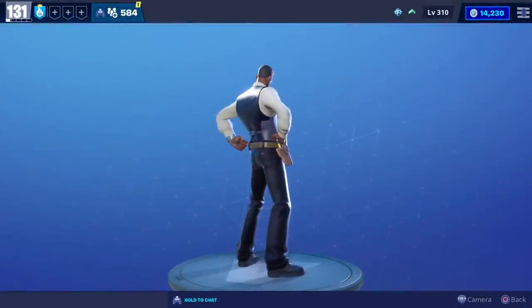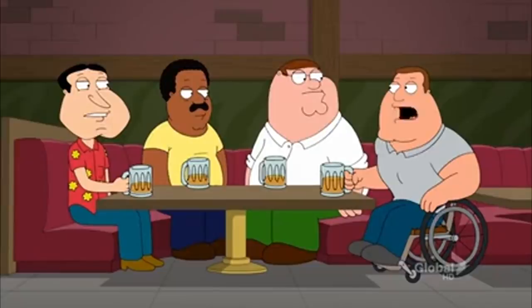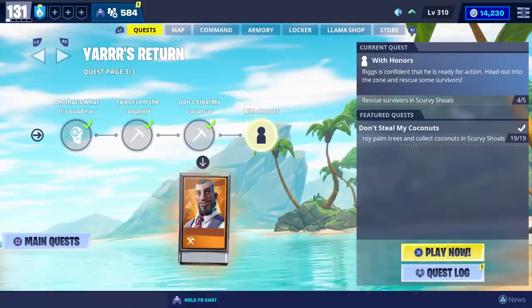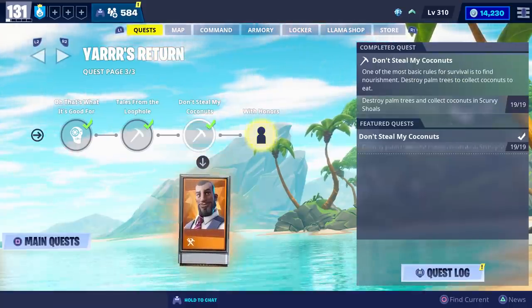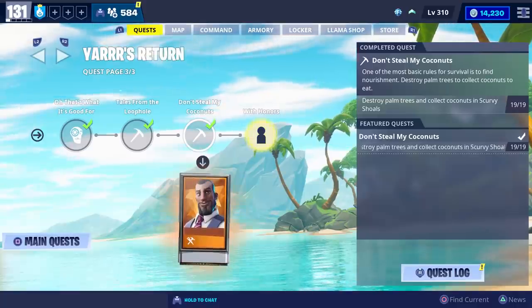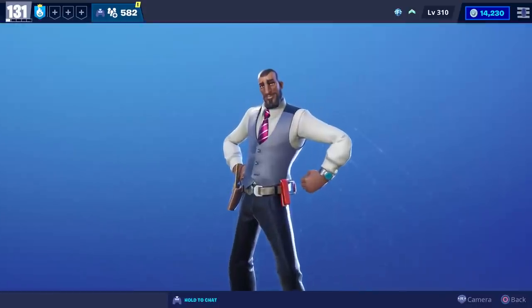For today's video, we're going to get some gameplay with Director Riggs. Sometimes the director has to come on camera. You'll be able to get him after you complete the Don't Steal My Coconuts quest, which is the second to last quest in the Yars Return quest line. Anyways, this is what he looks like when you first get him.